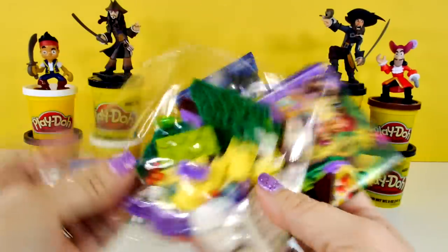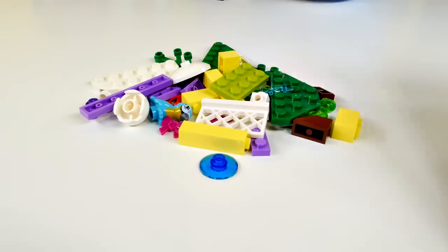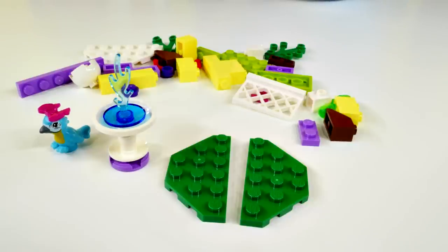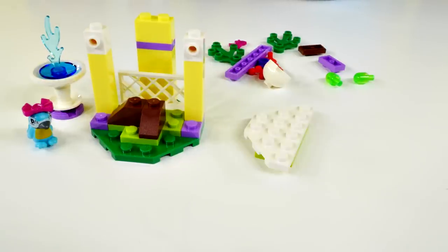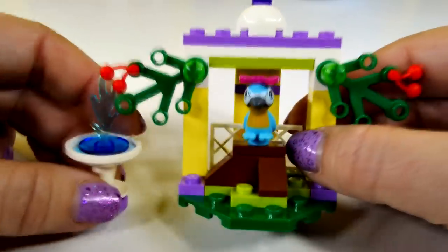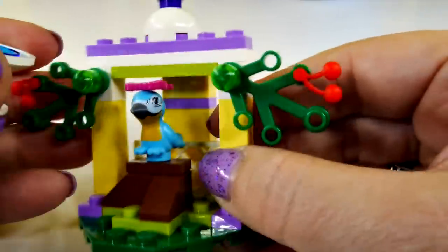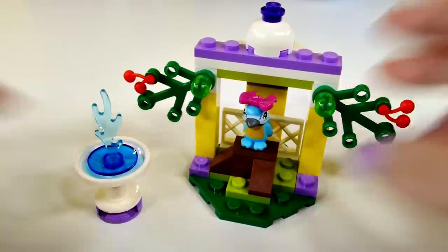Look at all those pieces — looks like it's time to build a little more. That's a lot of pieces. It's a McCall's fountain. Here are the directions, so I'm going to get started. So here it is — our McCall fountain. Isn't it cute? Look at the bird, and it has a little bow on its head, and look at the little fountain. That's really cute. I think I really like these Lego Friends.